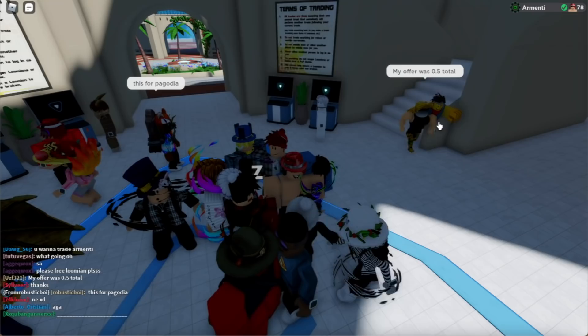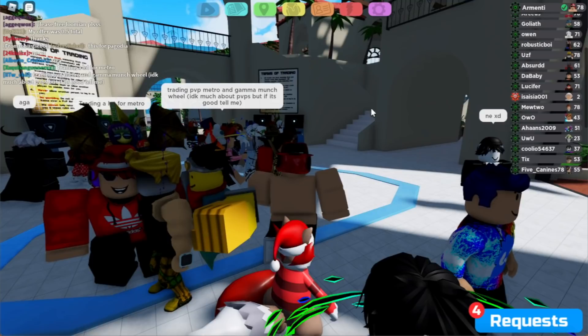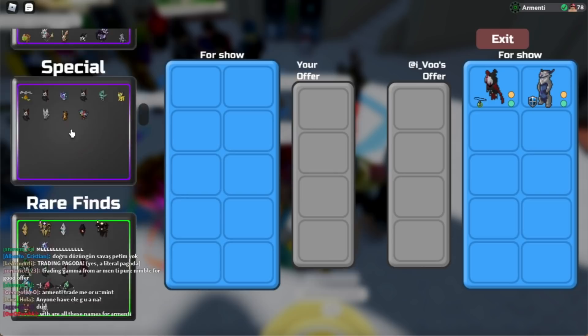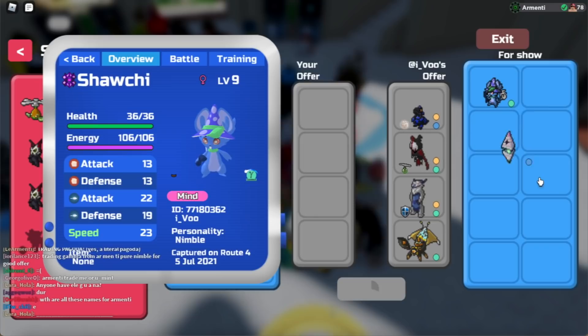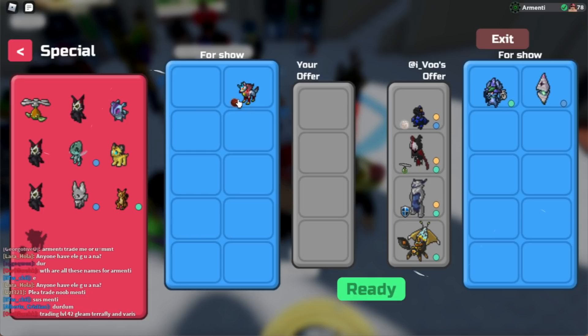This deal is actually pretty, pretty good, not gonna lie - easily one of the three best deals we've ever seen in this video. However, I can't accept it because I sort of cannot trade the pagoda. But let's look for another deal. Trading pagoda - yes, a literal pagoda. Let's accept the deal from I underscore Vu, and let's see what they have to offer. They're offering a Gamma Metranet, a Gamma Wobblesk, a Gamma Cephalops, a Gleam Sapphire Gecklo, Gleam Pyramine, Gamma Shachi - several of these are their OT catches. Now I will be asking you guys, is this worth it?